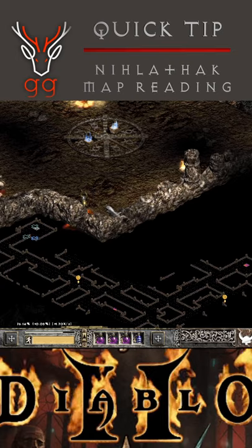With the third map, exit from the waypoint, continue along the corridor until you see level one and then head upwards.